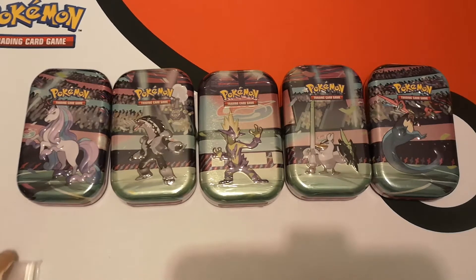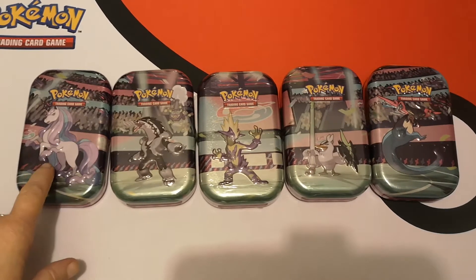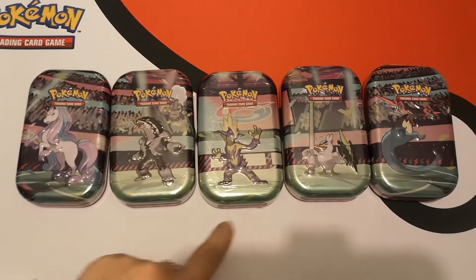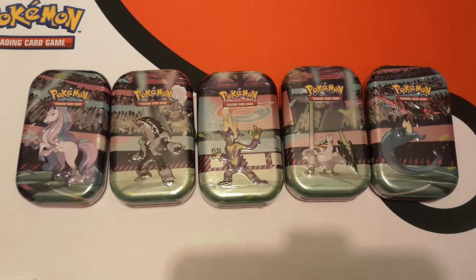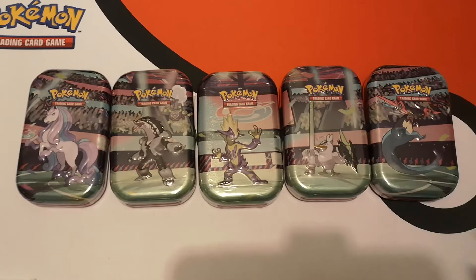Hi everybody, I'm Islington and today I have for you a whole set of the Gallop Power Mini Tins featuring artwork on the front of Galarian Rapidash, Galarian Obstagoon, Toxtricity, Galarian Sirfetch'd, and Dragapult.